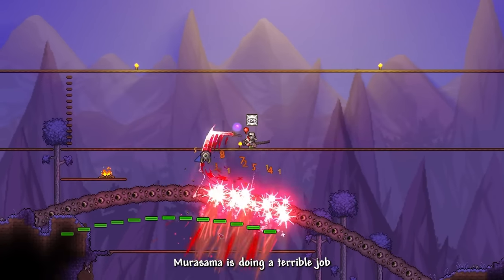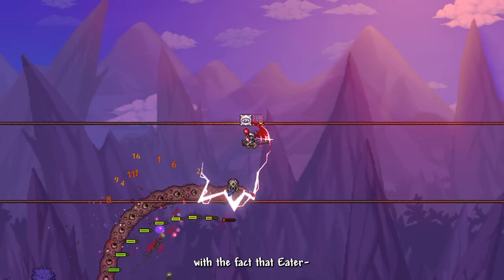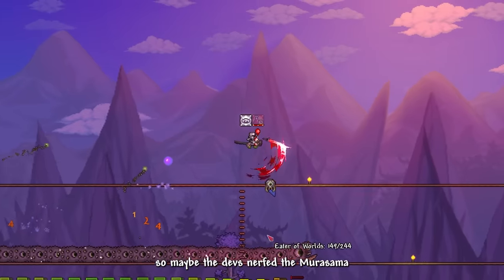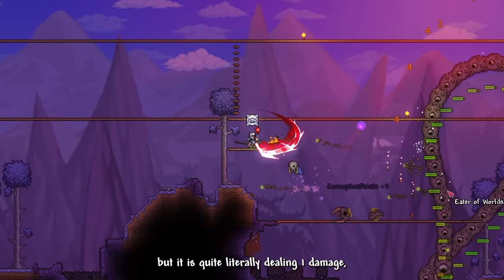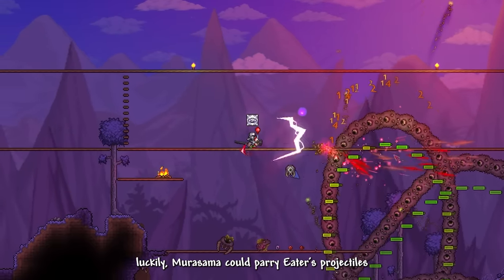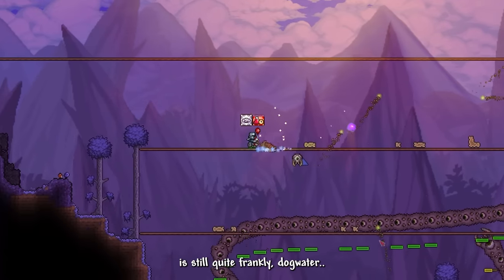Surprisingly, Murasama is doing a terrible job dealing damage against the Eater of Worlds. I think it has something to do with the fact that it's a worm boss with multiple segments — the devs may have nerfed Murasama to not deal insane damage against multiple segments. It is quite literally dealing one damage, which is horrible. Luckily, Murasama can parry the Eater's projectiles, so it's not too hard to dodge them. Burnt Sienna isn't a solution either — despite being reworked, it's still quite frankly dog water.